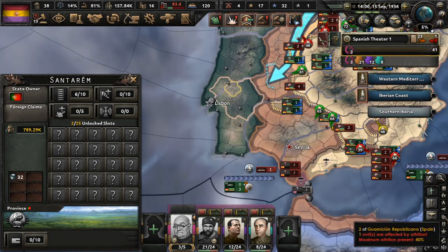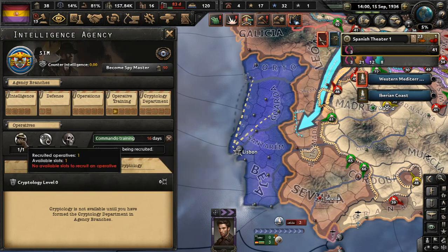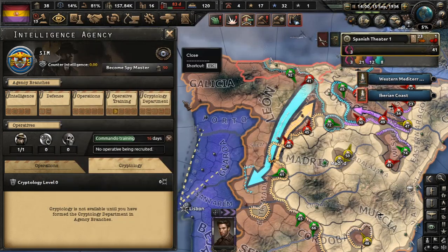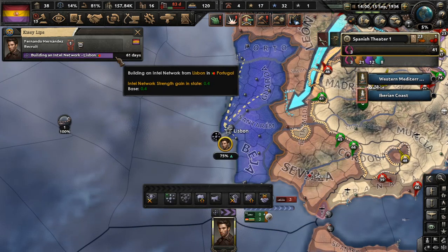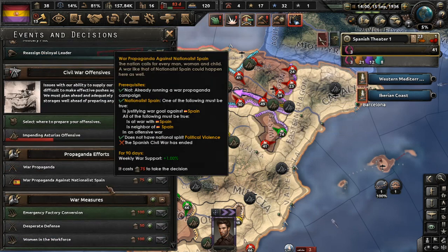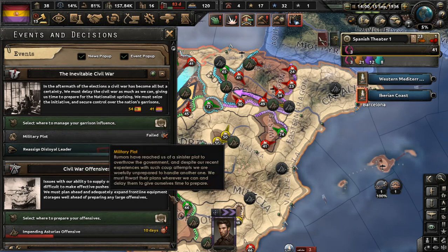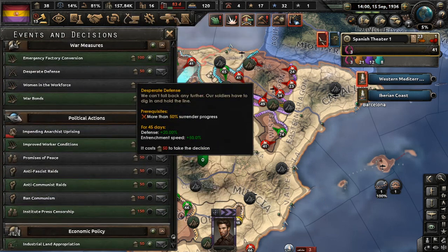We should be getting our spy in on this. What is our spy doing? Commando training — but what is the operative doing? Okay, what is Kissy Lips — our boy Kissy Lips here — he's building an intel network and he's almost done. 61 more days. Well, it's not almost done, but it's better than what it was. Some of these decisions though, I'm saving our political power, guys, because I don't know what these decisions are going to entail and how much they will cost. So yeah, I'm going to leave all these for now.